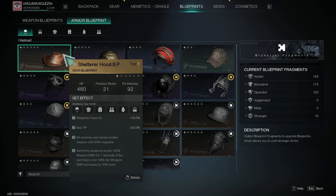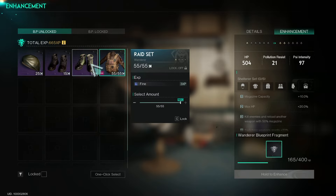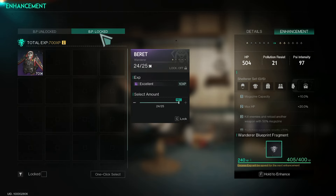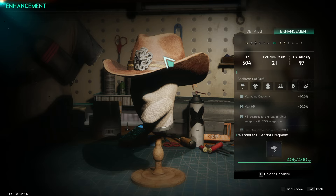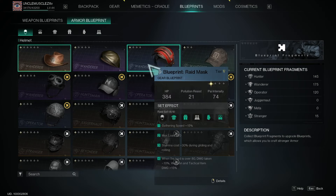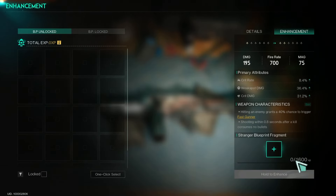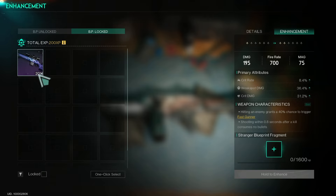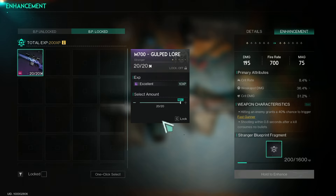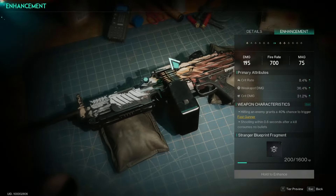One important thing to consider when upgrading legendary items: it requires a lot of experience. We're not even in end game yet, but upgrading legendary gear one level costs significantly more than I thought. Looking at weapon blueprints like the LMG, it takes around 1,600 experience in blueprint fragments — that's a lot. You get about 10 experience for a purple fragment, so that's roughly 200 fragments per upgrade. Armor is actually easier to upgrade than weapons.